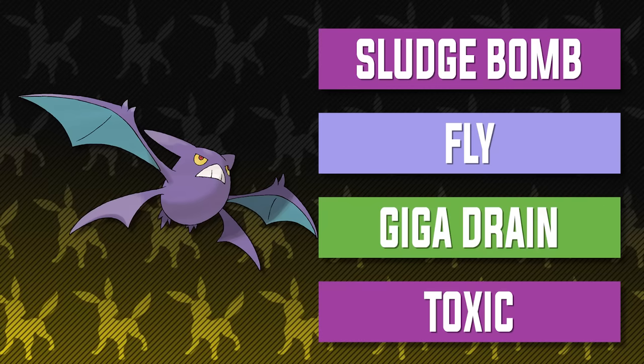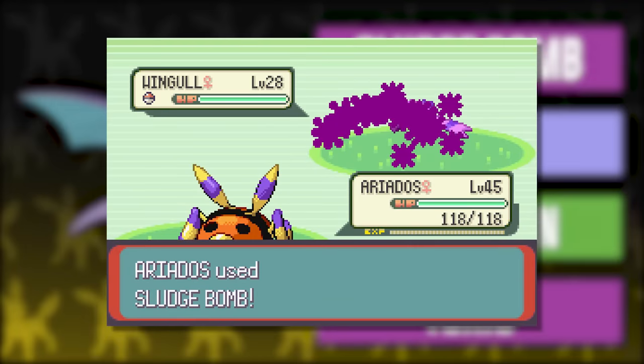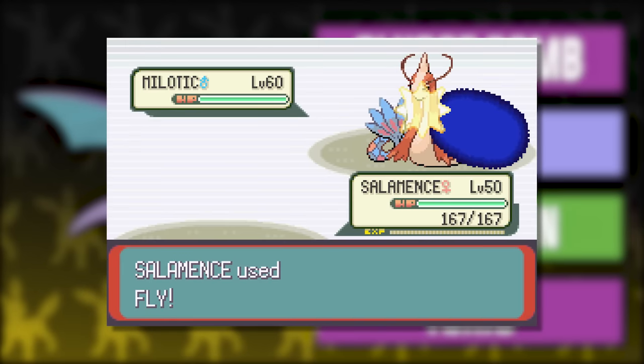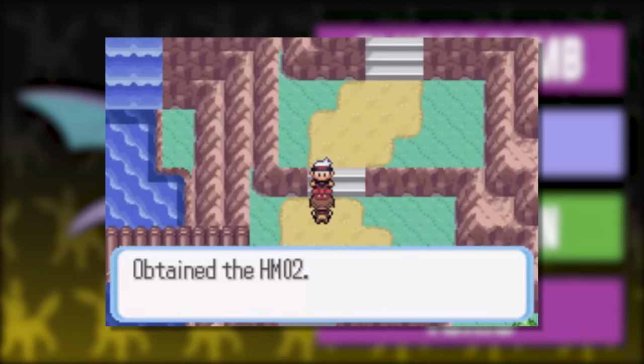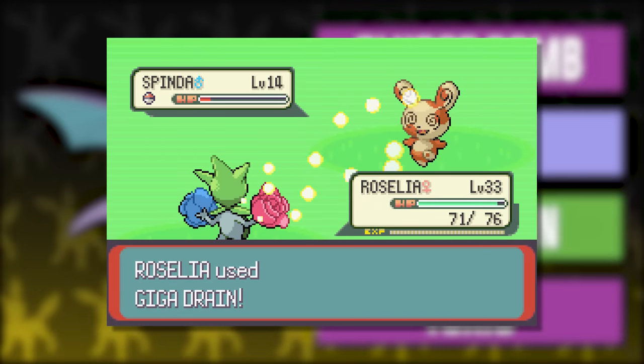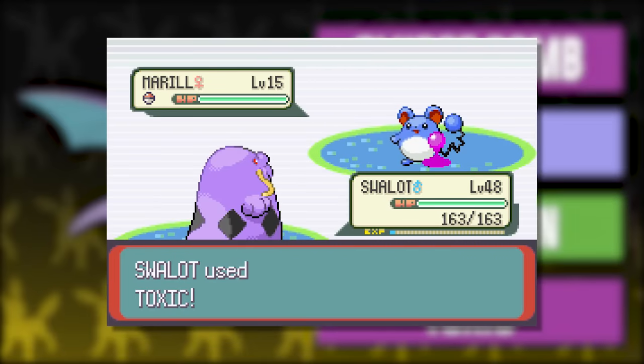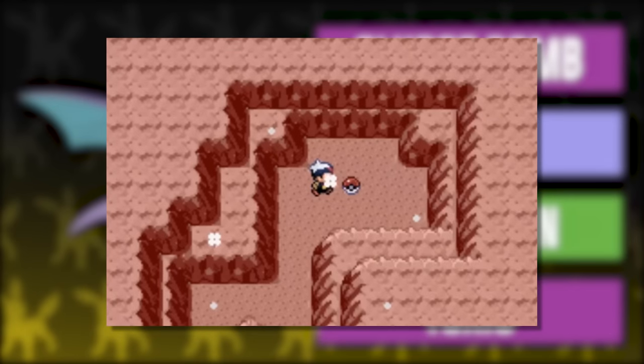For Crobat's moveset, we have the same set as the original best team for Hoenn: Sludge Bomb, Fly, Giga Drain, and Toxic. Sludge Bomb is great in Generation 3 because Poison is physical and is the best STAB attack Crobat can get — the TM is found from a guy in the Trick House in Mauville City once you defeat Norman. Fly is here because we need to get places — the HM can be obtained from your rival before Fortree City after completing the Weather Institute. Giga Drain is here for coverage and the TM is given by a girl on Route 123 — have a Grass Pokemon in your party. Toxic is great for stalling, and because of Crobat's speed, it will likely hit first — found in Fiery Path after a Strength puzzle.